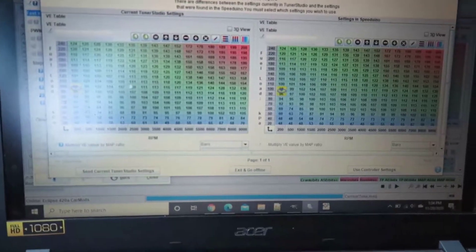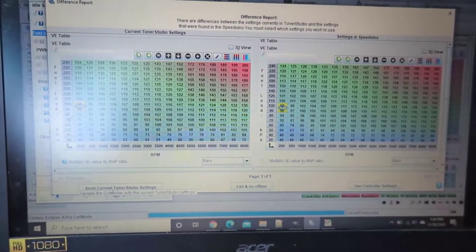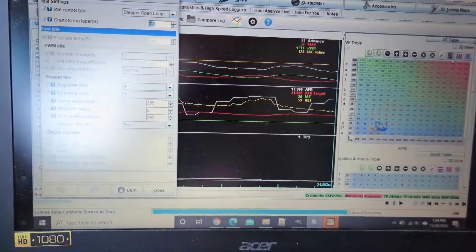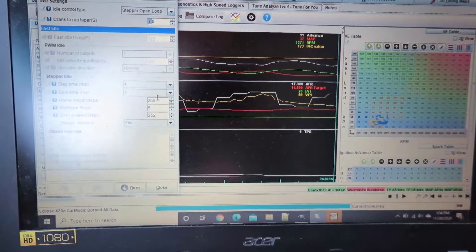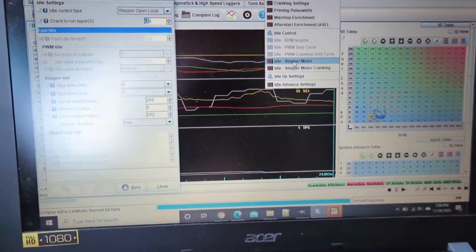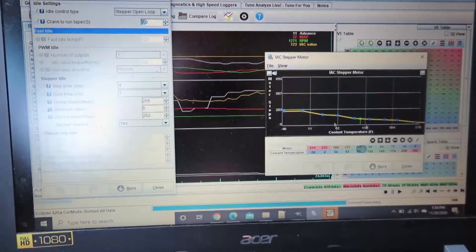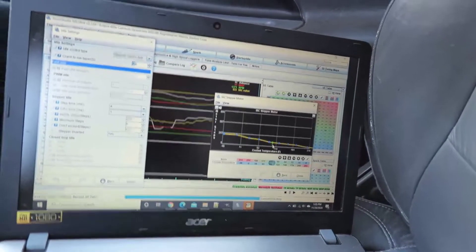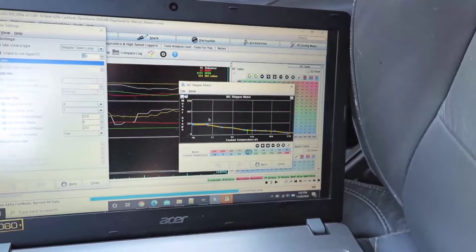Now we're gonna send the current tune from TunerStudio, which is the one where we changed a few values, to the controller. Let's double check — looks great, no crazy spikes anywhere. Let's do another start. Cranking is fine. Let's see what we can do. After seven seconds it should switch to this mode here.